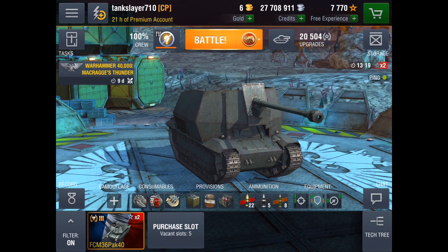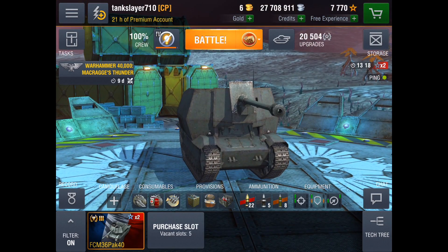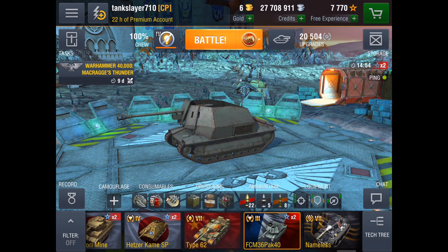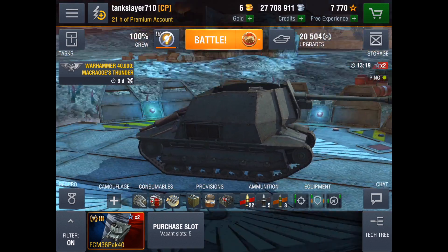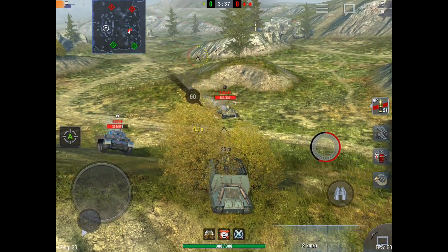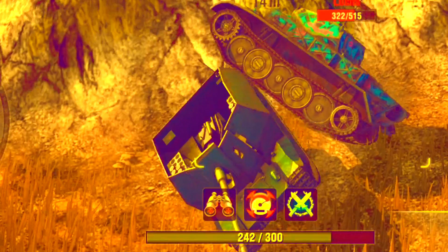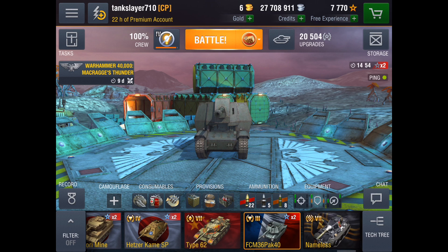Have you gotten your fancy new premium tank and wanted to equip it with a cool camouflage, only to find it costs gold as well? Have you decided to buy 100 gold, then found out the lowest amount you can buy is five dollars? Have you then said screw it, skipped the camouflage, and gotten spotted and torn to pieces by a light tank?